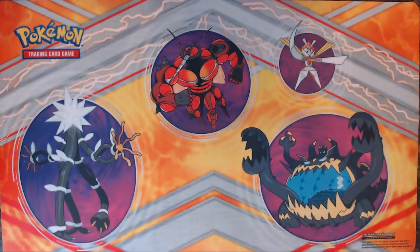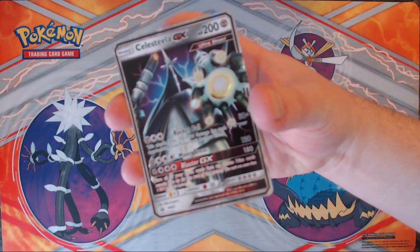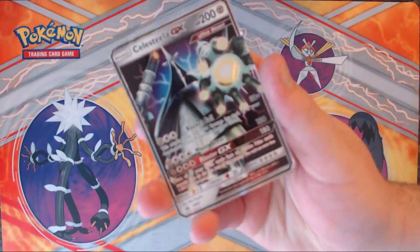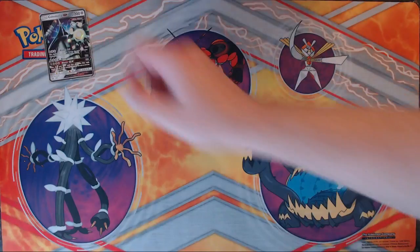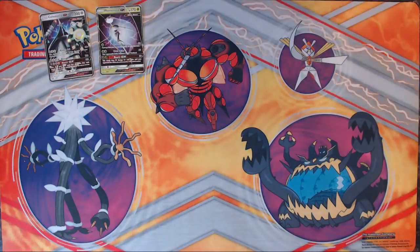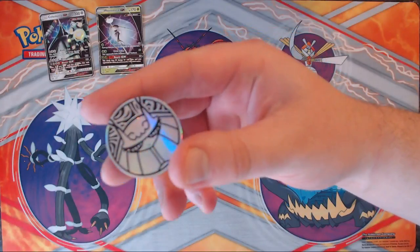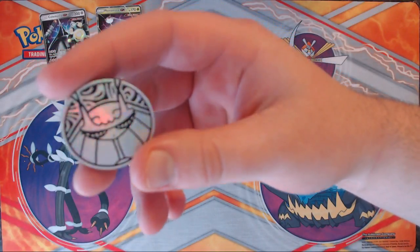Just moving this out of the way. We've got our Celesteela GX card. There we go. Pheromosa GX. Got a little Pheromosa coin. It does really well at focusing in on it for a second, and I love it — I love these coins.